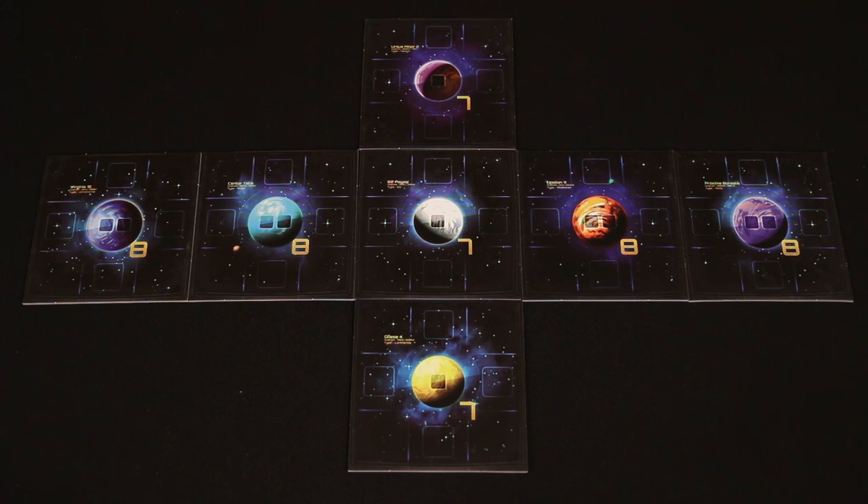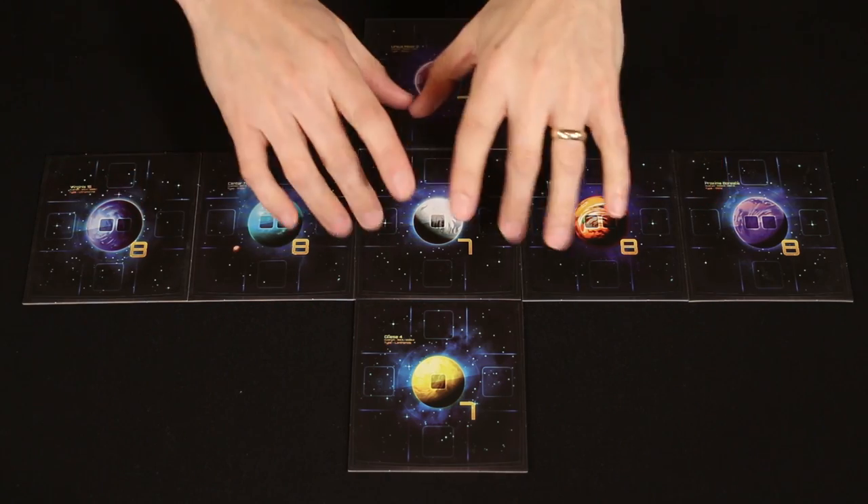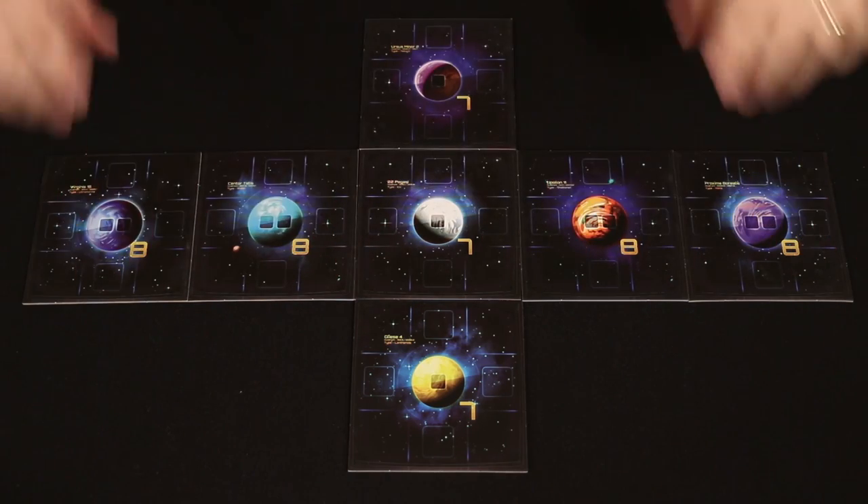In this layout, both players start here and here, so you kind of have to meet in the middle before you either go your own ways or end up tangling along this thin narrow line of planets.